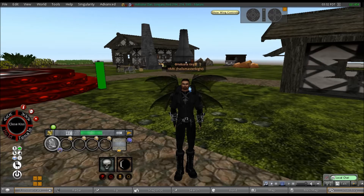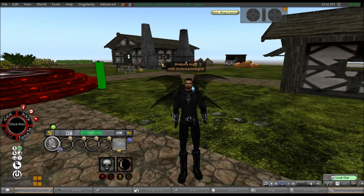Good morning everybody and welcome to another episode in the G&S Farming Series. My name is HMK, I am the king of the Helsinia Bloodlines clan and welcome to my farm. Without further ado, this episode is going to be about the different types of animals that you can get in the G&S.